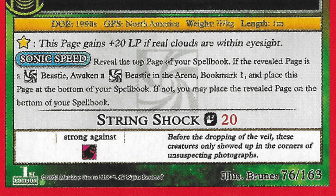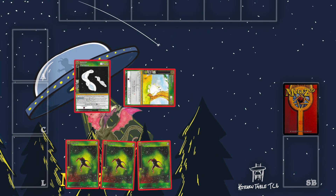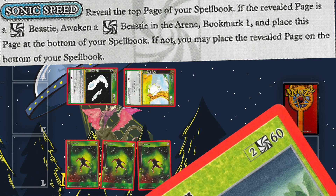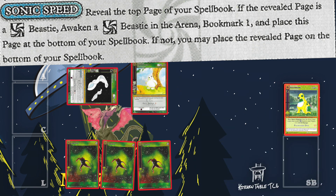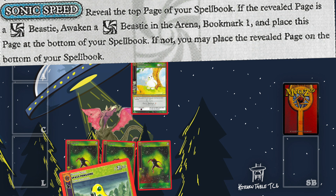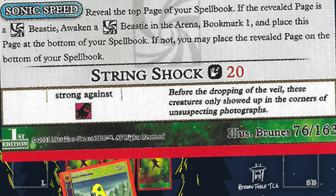Air Rods has an additional fourth wall effect noted by the star on the top of the text field: if real clouds are within eyesight, this page gains 20 life points — making this deck super powerful if you're playing outside at night under some clouds. The text in the blue oval is called a power. Powers are actions you take on your turn; to use a power you must fatigue the beastie. You can fatigue Air Rods to reveal a page from your spell book — if it's a cosmic type beastie you may awaken it, bookmark one card, and place Air Rods on the bottom of your spell book. In addition to this power, Air Rods has an attack: you fatigue your beastie and attack an opponent's beastie or artifact that you do not control.